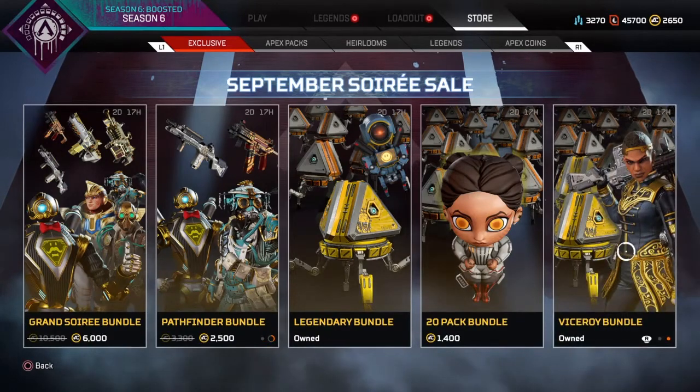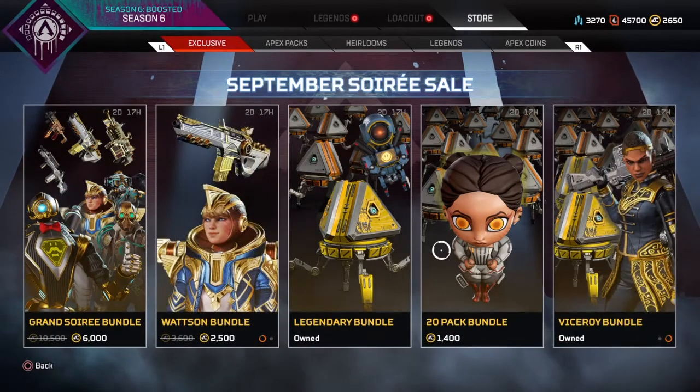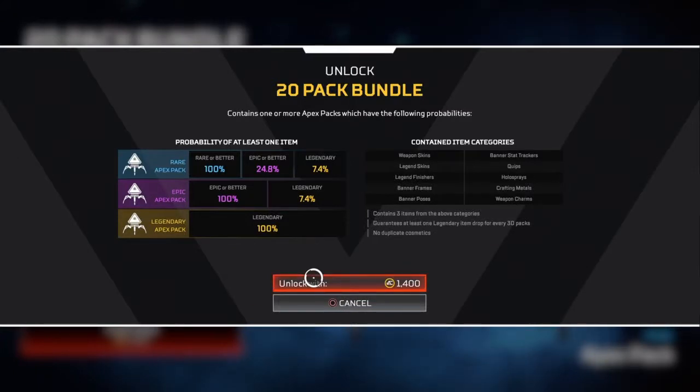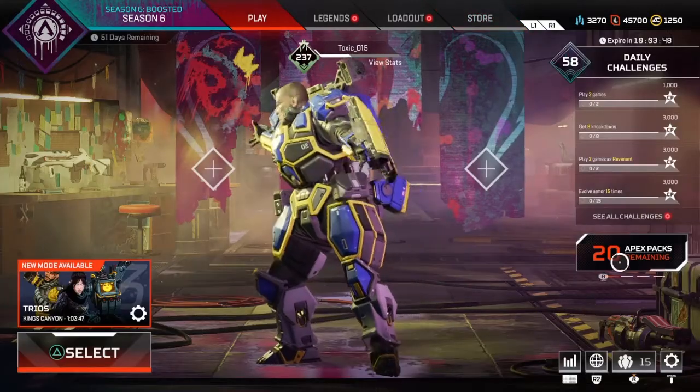So this one we get the Loba bobblehead, which is actually pretty nice. Pretty cool. And 20 packs — let's purchase this guy. All right, 20 packs left.